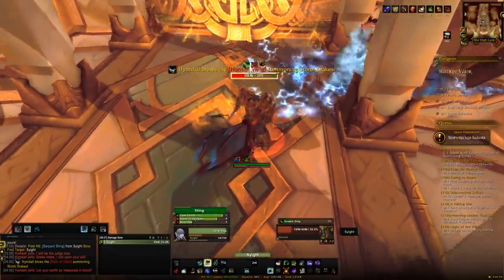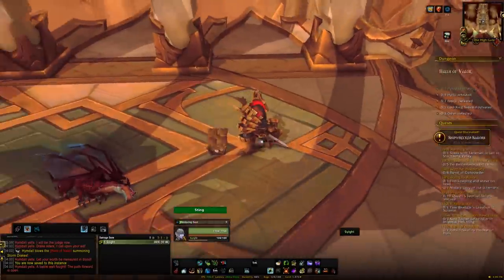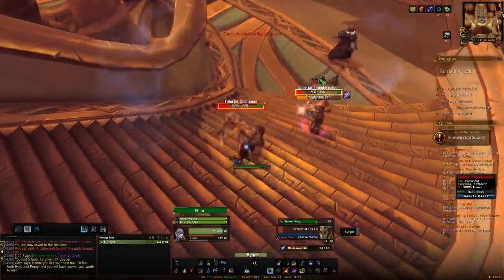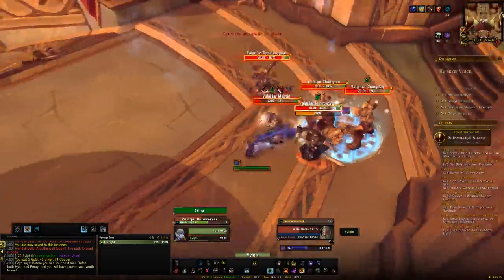At the first boss, it's a simple case of dodging the lines of lightning that appear. You can check the left or right sides to see which lines the dragons are going to follow, then kill down the boss and move out of the spinning blade thing. Nothing really too much to this fight, especially if you are level 120 — you should have no problems.